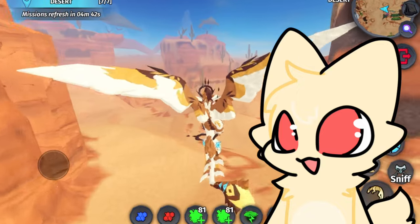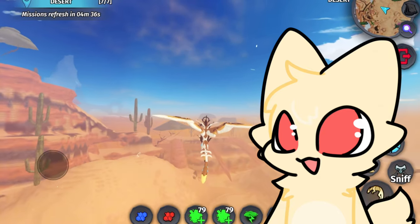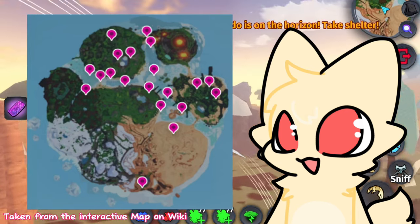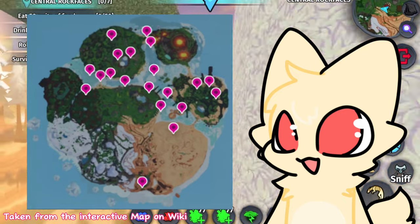These missions are quite straightforward and easy to complete if you have a friend to help, or you could also use an alternate account. As you can see on screen, these are all the token spawn locations. The Photovore Explorer token has a 50% chance to spawn around the map during any season, and you will need to interact with it to obtain it.